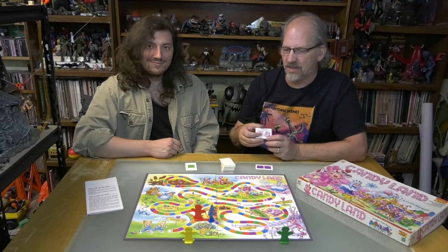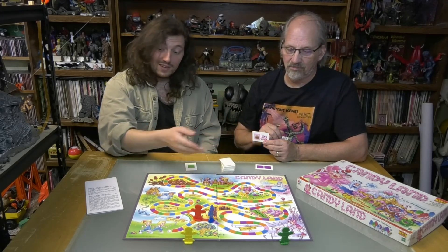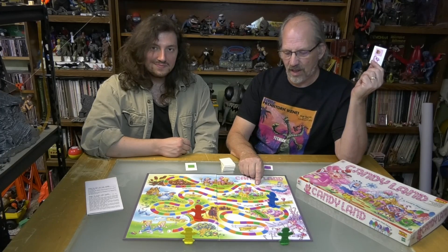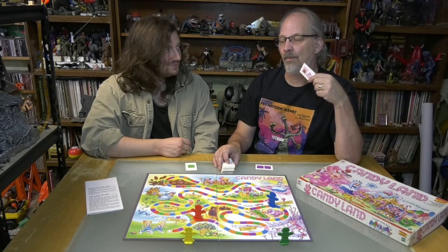You also have special cards, and there are special areas on the board where Queen Frostine is, and Grandma Nut — spelled with one or two T's depending — and you've got Jolly and Mr. Mint and such. These will send you right to that place on the board. The cool thing is you can end up on Queen Frostine way up near the top, so you've only got a short way to go. But if you draw one and you're far ahead, you might have to go all the way back to Jolly if you draw that card.